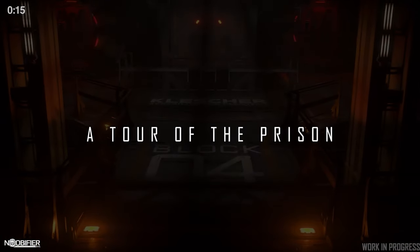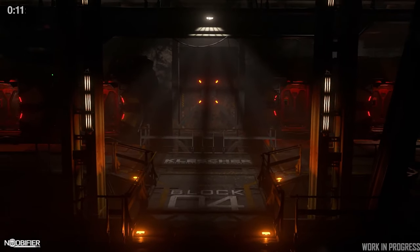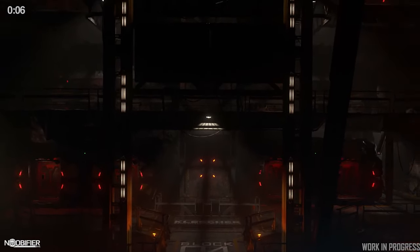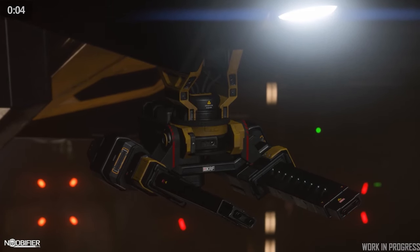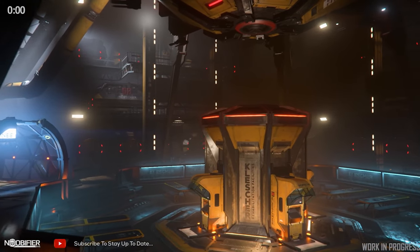Down a floor, you're going to have info kiosks that'll display your remaining sentence. Down one more floor, you have vending machines and access to the mines. Vending machines are going to trade your merits for equipment and tools, which will let you work in the mines and speed up your release. They mentioned an escape route that's going to be demoed in a future show.